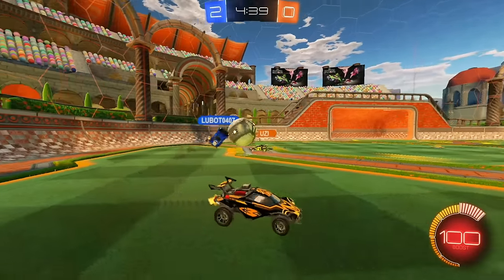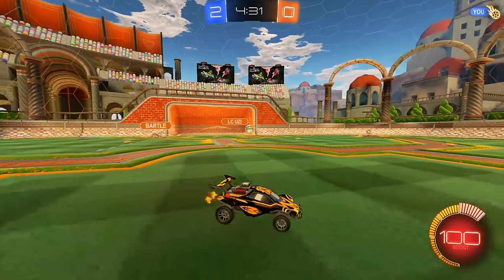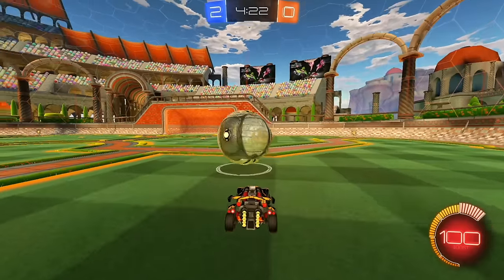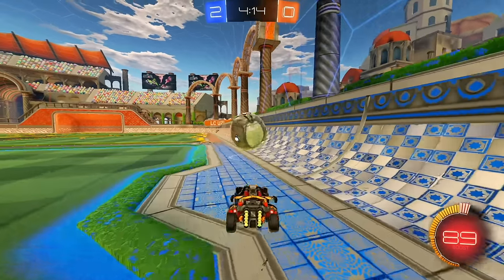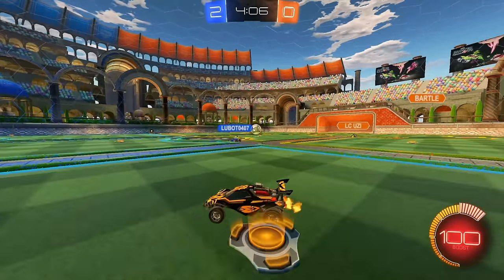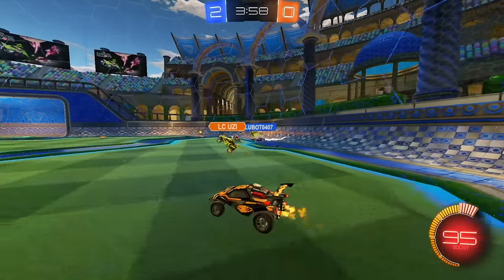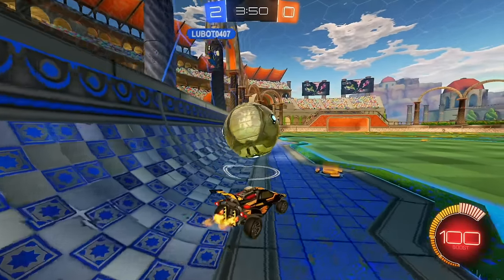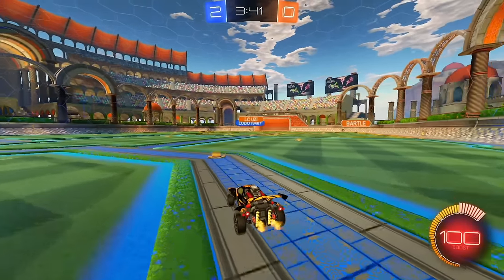My teammate wants this again — I don't want to get in the way. Now I can come in and touch the ball. I drive it in — a little too strong. Good save. My teammate centers it and scores! I follow up and push up with the ball. My teammate is zooming. I see LCUZ coming up to the ball, so I let it go and wait for Bartle. I get the ball in front of me and get the demo.